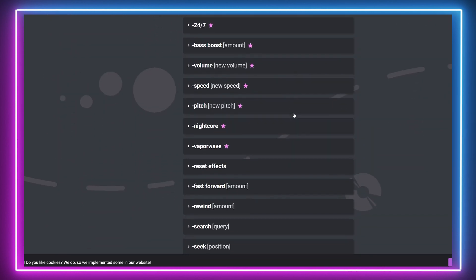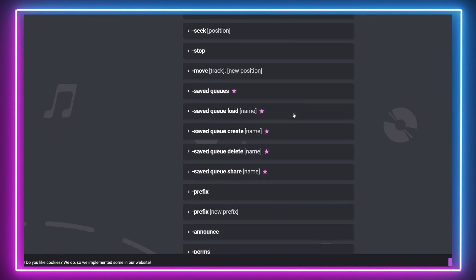Use of the app can be restricted to certain users only and premium versions of the bot give the option to boost bass, pitch shift and change the speed of the tracks as well as apply different sound filters — all perfect to meme your friends mid-game.